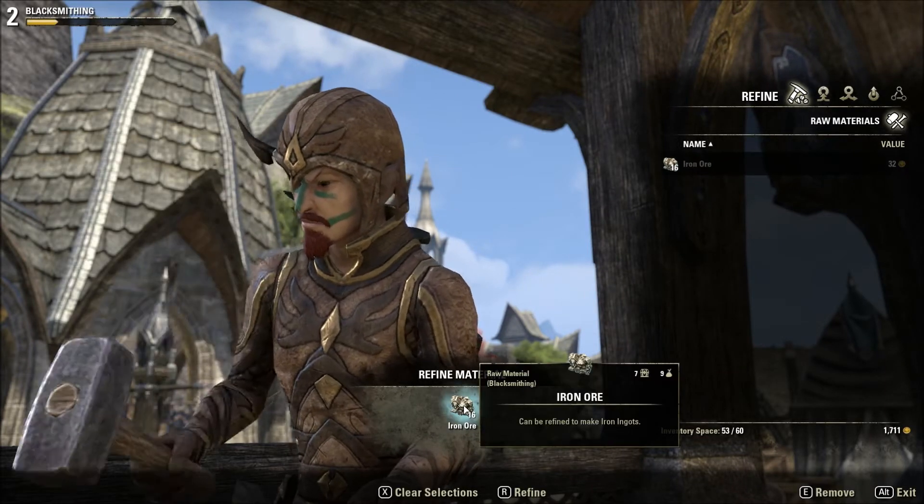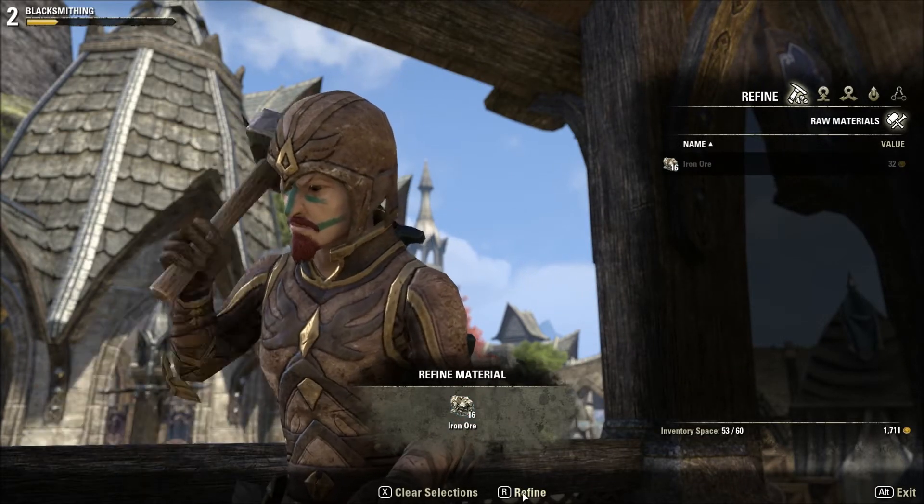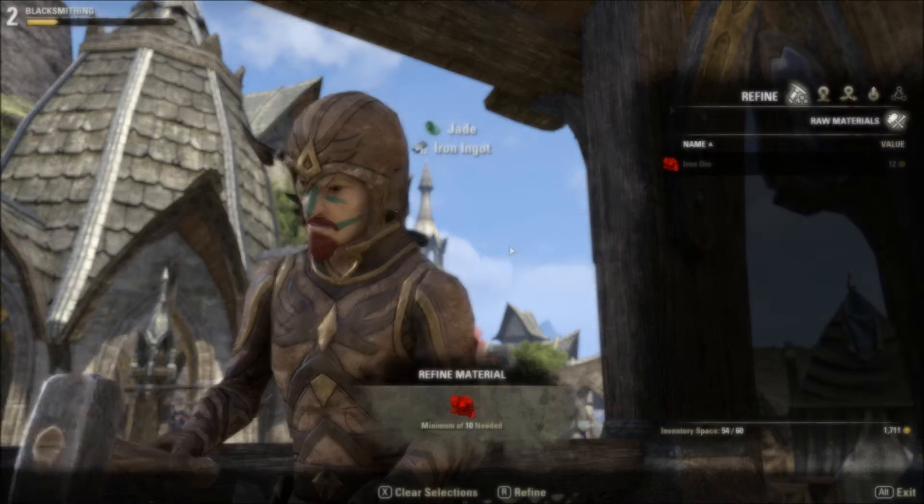In the blacksmithing station, you'll refine materials, which is done 10 at a time. When refining, you have a chance to gain other crafting materials.